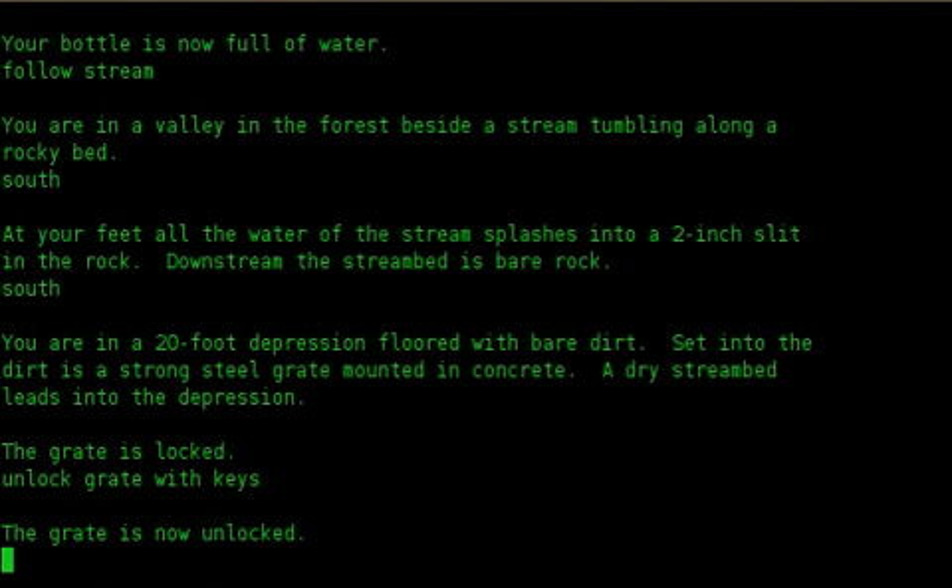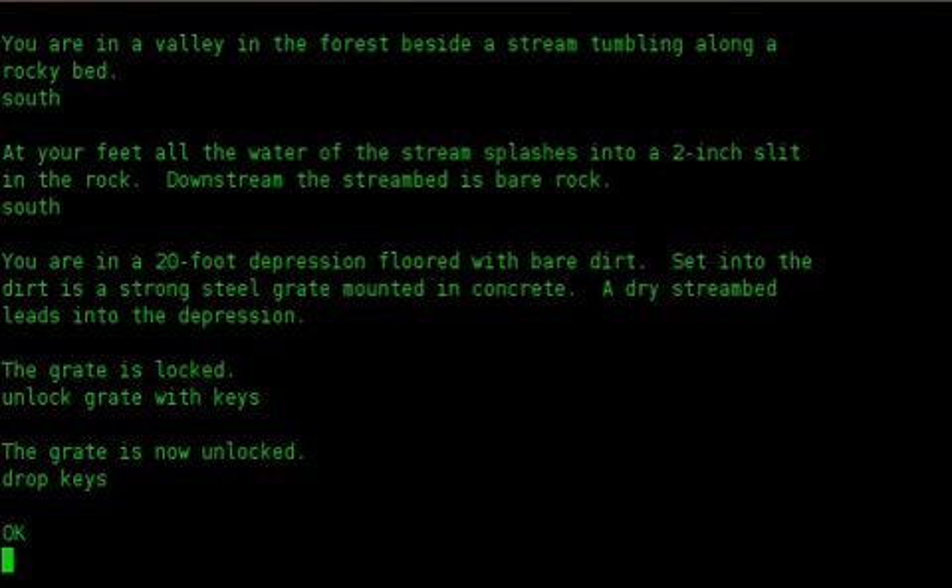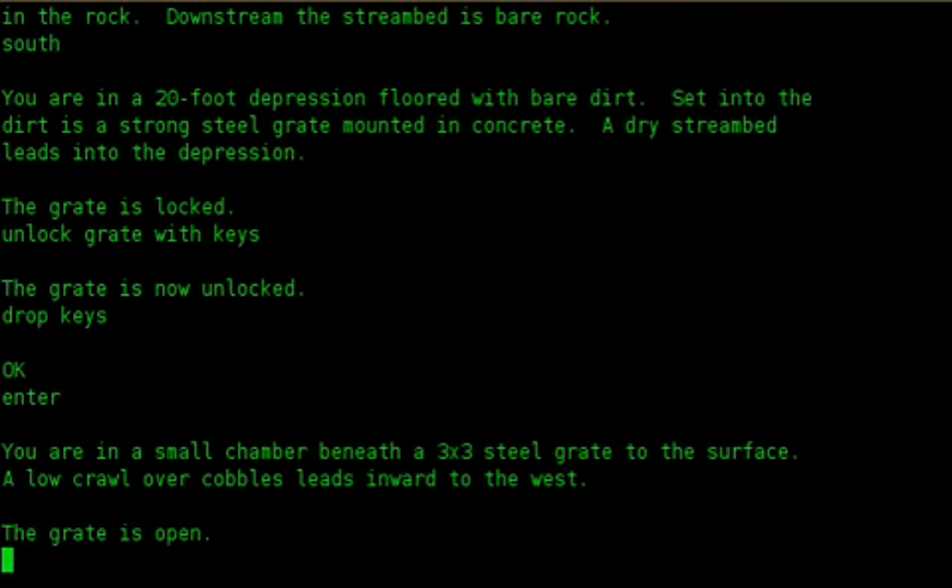Unlock grate with keys. The grate is now unlocked. Drop keys. Okay. Enter. You are in a small chamber, beneath a 3x3 steel grate to the surface. A low crawl over cobbles leads inward to the west. The grate is open.